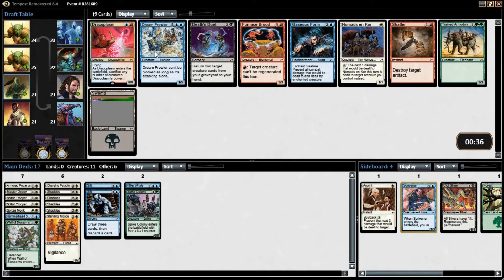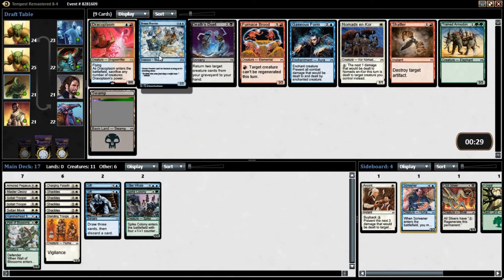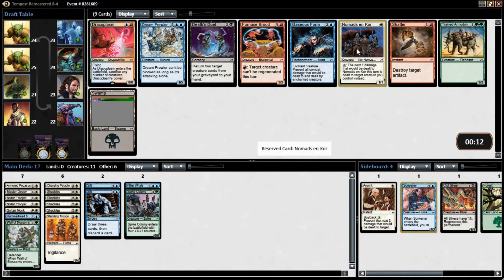Dream Prowler — it's a good blocker, but I don't know if he's worth 4. Gaseous Form — I don't love that. I'll just take the Nomads and Core for right now, because we need creatures.